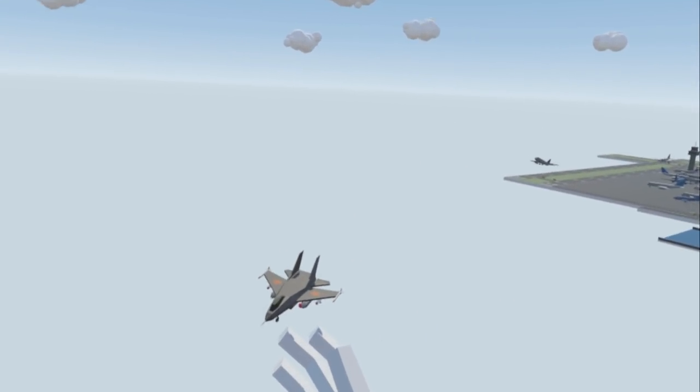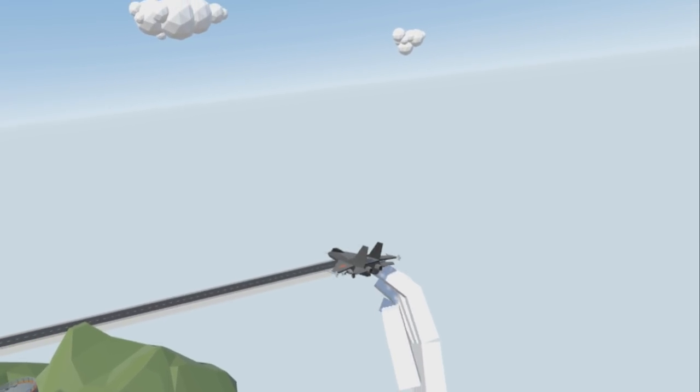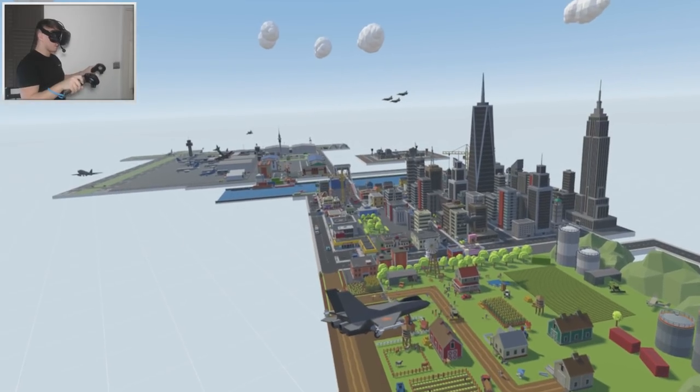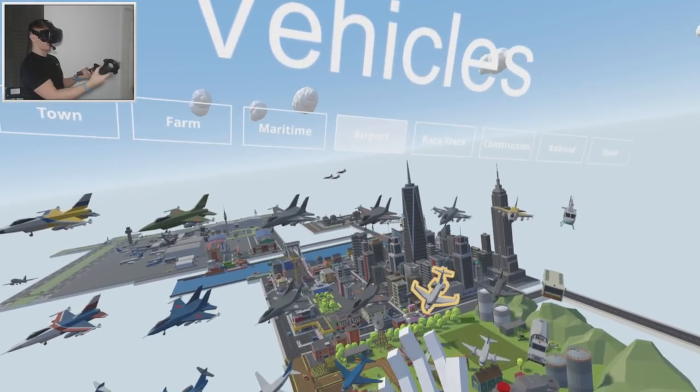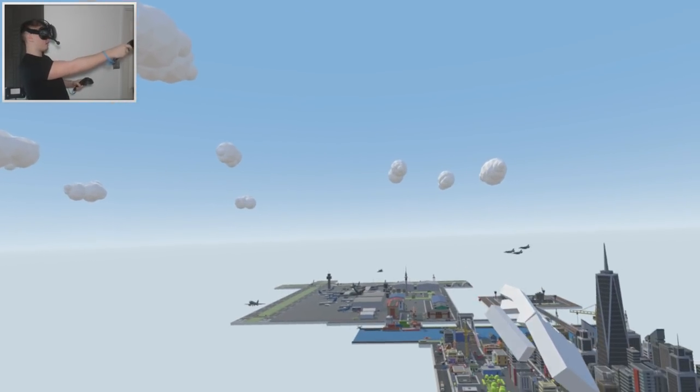Alpha 2 Charlie, this is Tango 1 coming in for landing. Aborting landing, there is no military base. Alright, fighter jet, I think it's time for you to fly. Go! That went straight into the water. Going for landing at the airport, yeah!